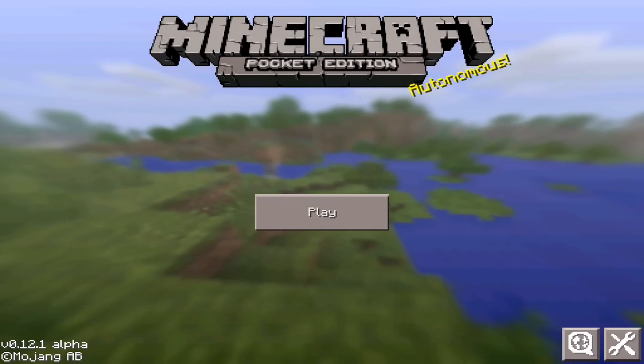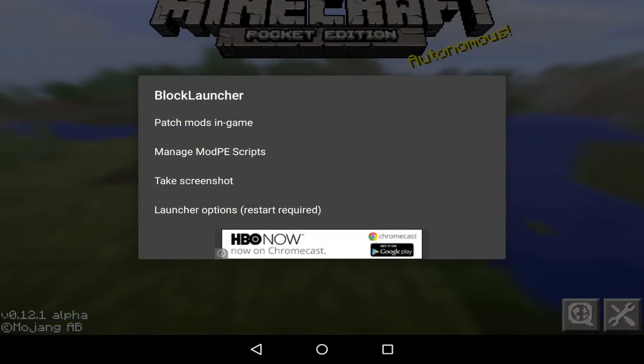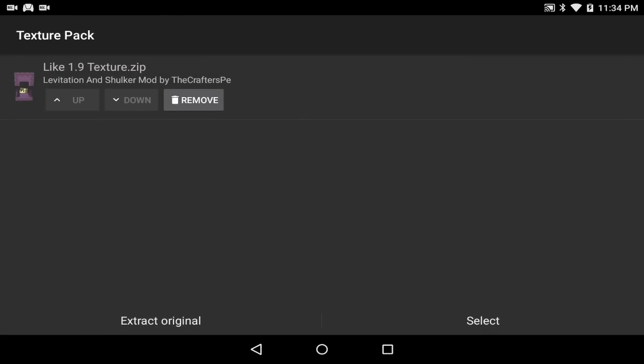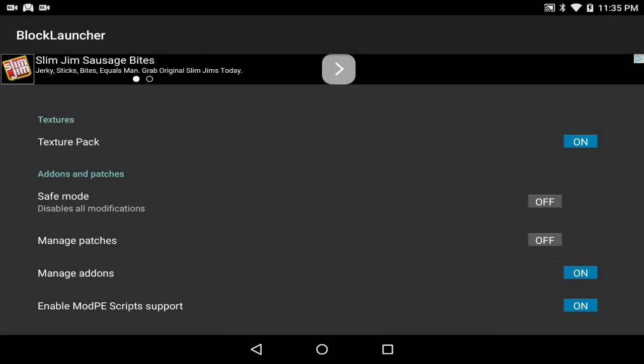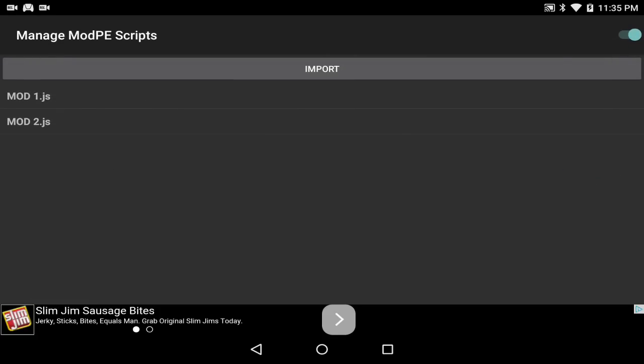Let me go ahead and show you guys how to activate this mod. There are two different types of mods associated with this. First off, what you want to start with is the texture pack — it's called the 1.9 texture, and it is the levitation and shulker mod by the Crafters PE. Moving on, we're going to go to the mod PE scripts. It comes with two different mod PE scripts: one is the levitation and one is the shulkers mod.